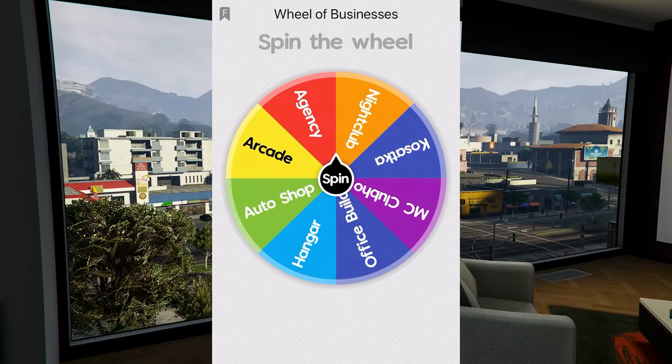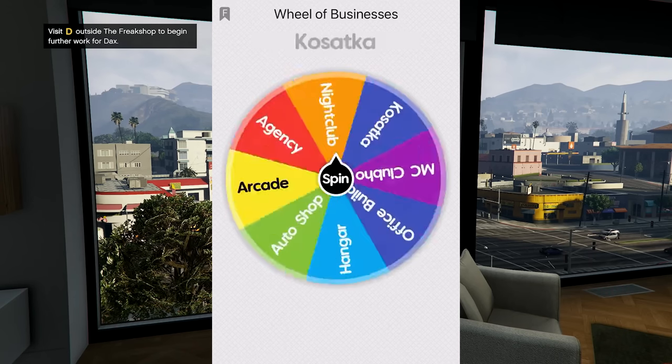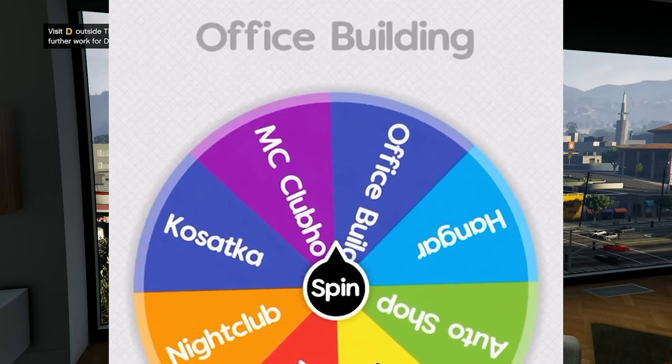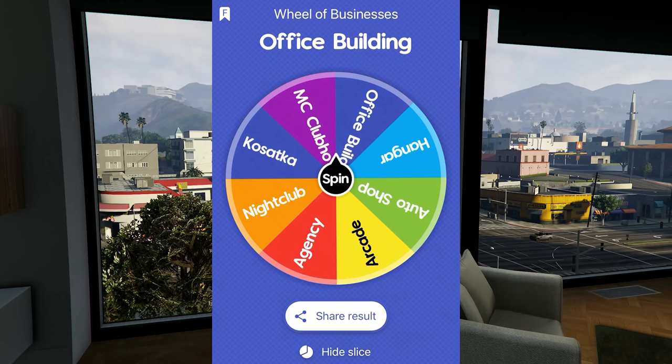Right now I'm on the wheel of businesses. The last thing we bought came off the wheel of luxury — the HSW version of the Arbitur GT — and then the last business I bought was the Acid Lab. The next business is going to be either the office building or MC Clubhouse. It's going to be the office building, so it looks like we're going to become a CEO.